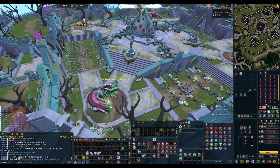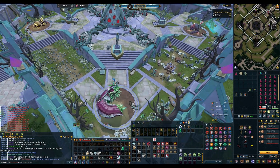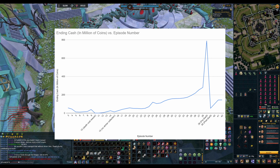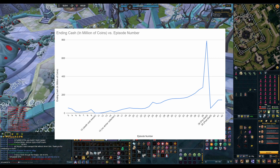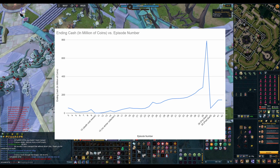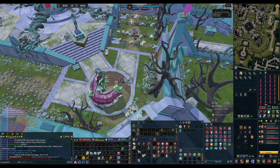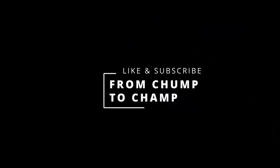Thanks for watching episode 42 of From Chump to Champ. Unfortunately we were unsuccessful in trying to get the Spore Hammer, so we're going to have to try again next week. We had a very minor cash change this week, going from 144 mil to 145 mil as you can see on the graph. Obviously the drops from Korosis are not huge, and I really didn't get a whole lot of time to play this week. Thanks again for watching - be sure to like and subscribe, and I'll see you guys soon.